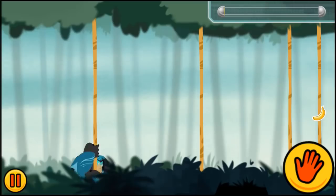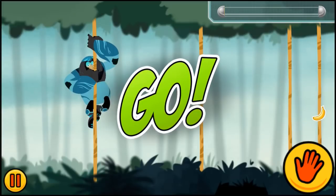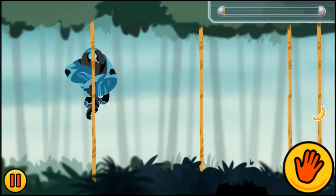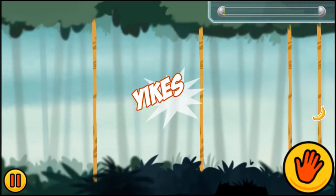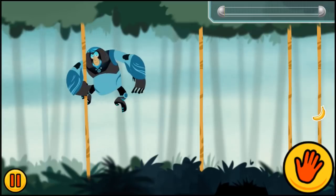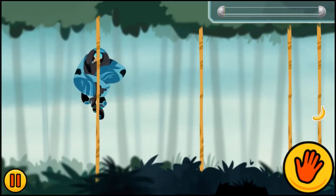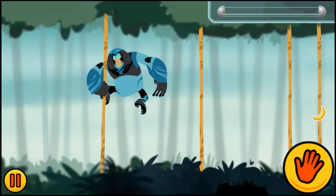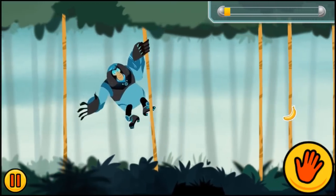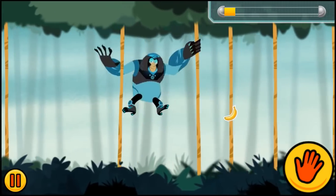Tilt your device back and forth to start Martin swinging. The more you tilt, you can grab new trees when they're not too close and not too far away. When a tree glows white, you can tap the hand button to grab it.